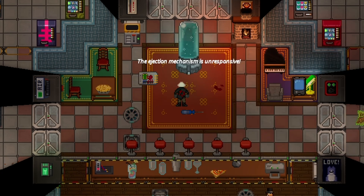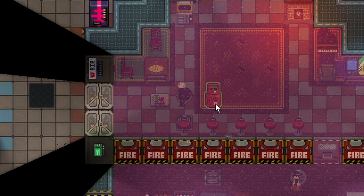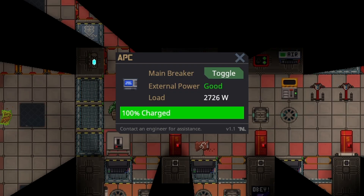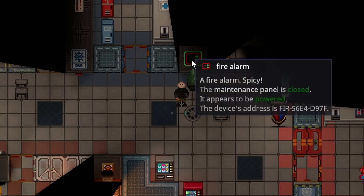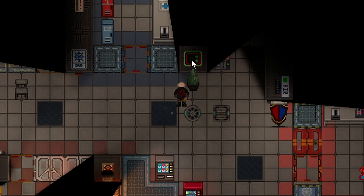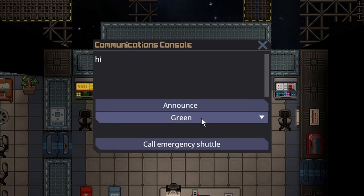EMAGing a Cryopod means you can't get them out through normal methods — the ejection mechanism becomes unresponsive. The only way to get them out is to crowbar them out, which takes time, so you can basically use this as a prison requiring external help. You can EMAG accesses on plasma canisters, EMAG APCs to remove access from them making it so anyone can toggle them on and off, and EMAG fire alarms to break them entirely. You can also hack the comms console to set alerts to whatever you want and announce wherever you want.